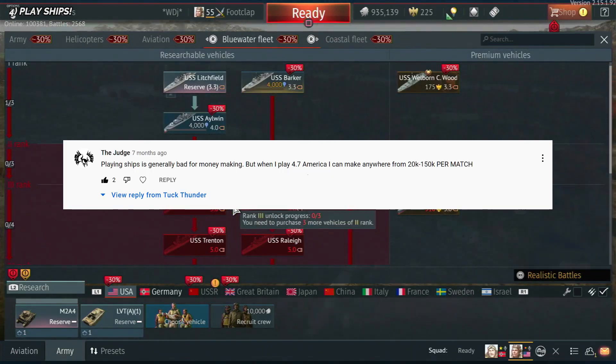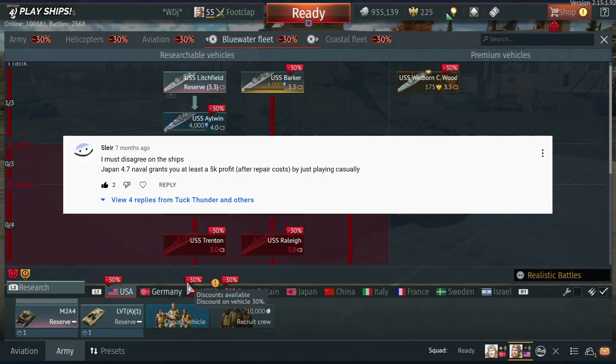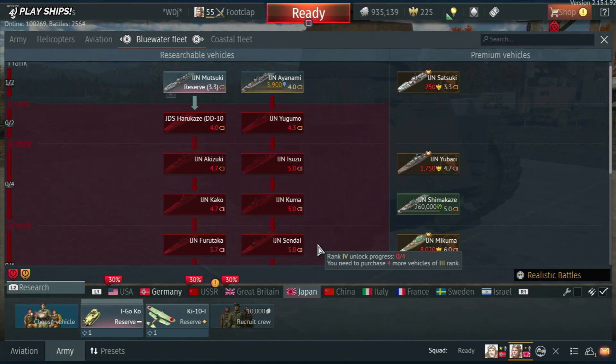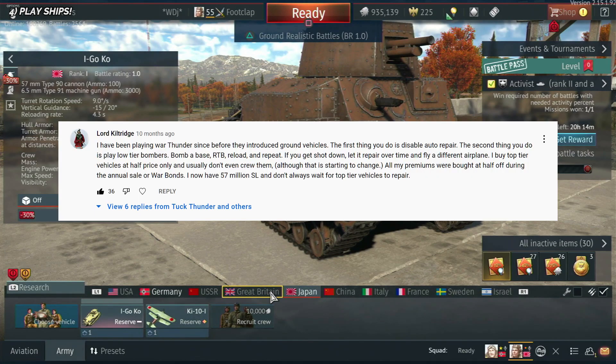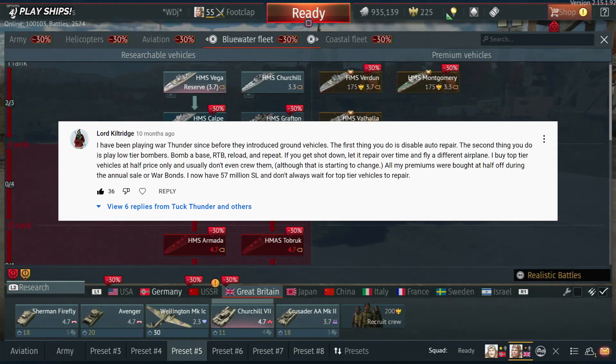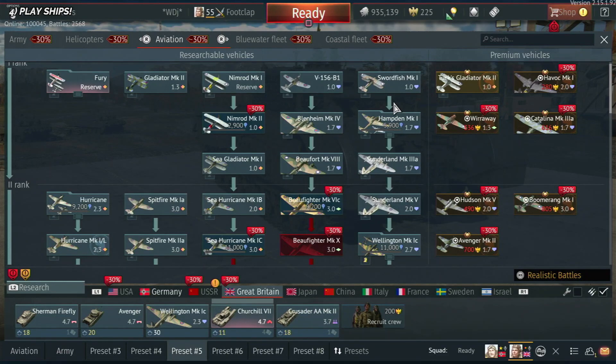The Judge says playing ships is generally not great for making money, but at 4.7 for USA he can make quite a bit per game. At 4.7 for Japan, Sleer thinks you'll make money even just playing casually. Lord Kiltridge, a veteran of War Thunder, agrees that disabling auto-repair is a great way to save money. He also suggests playing low-tier bombers: bomb a base, return to base, get more bombs, and bomb another base. If you get shot down, don't repair that plane — just fly a different one. And when buying vehicles, wait for the sales and you don't even have to crew them.